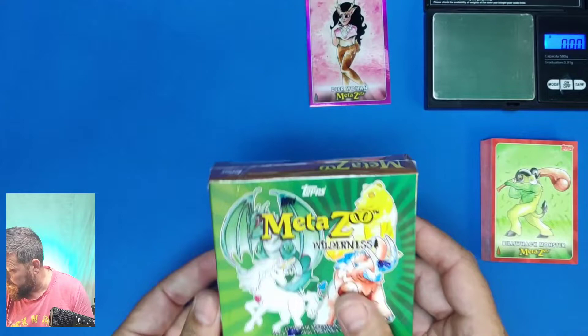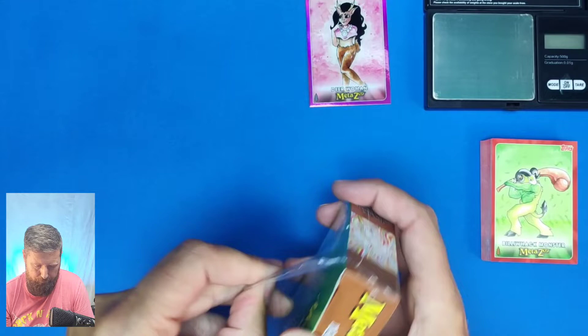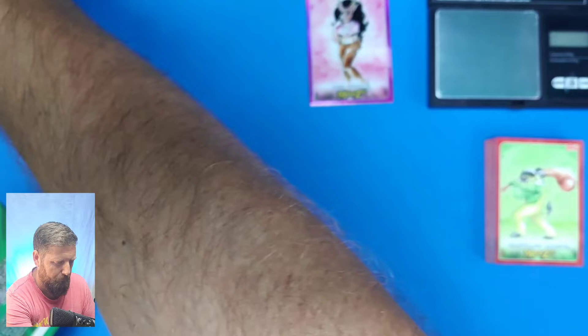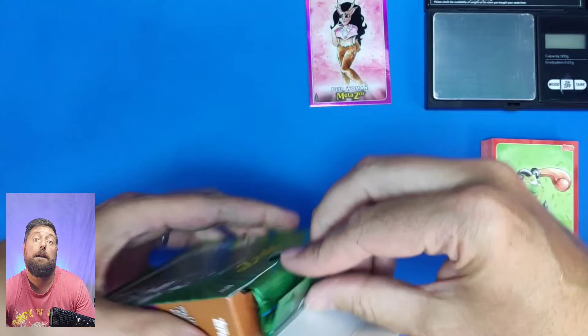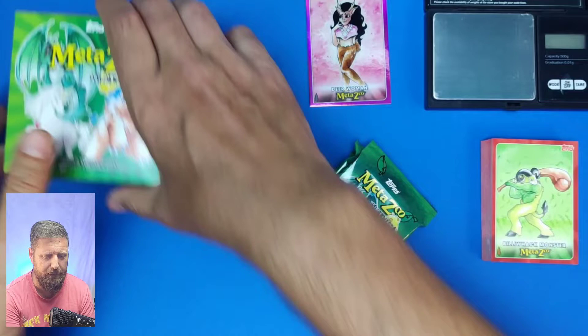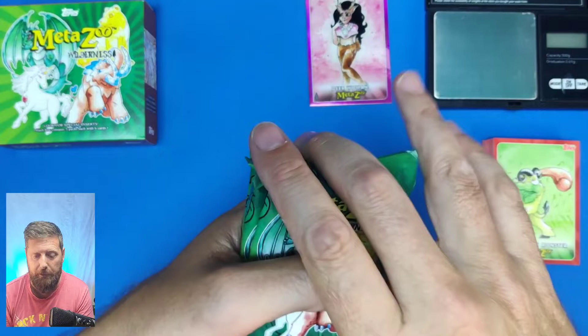Box two weighs 94.02 grams, let's get it open. This video is going to go on a bit longer because I'm opening both boxes. This is probably one of my last MetaZoo box openings for a while - I probably won't start collecting any more. I've got a few bits in my sealed collection. I'm also looking to get the old magazines - I think that'd be a pretty good investment. The first chapter first print - only a thousand were printed.